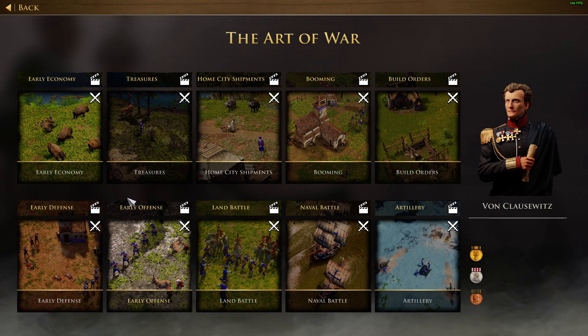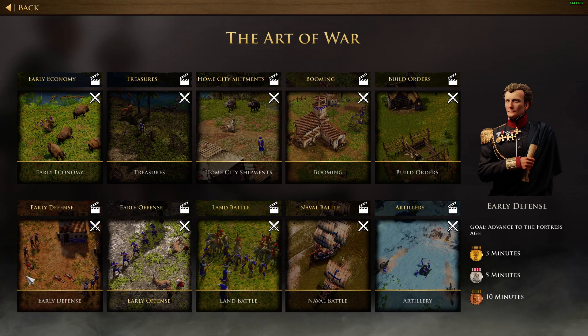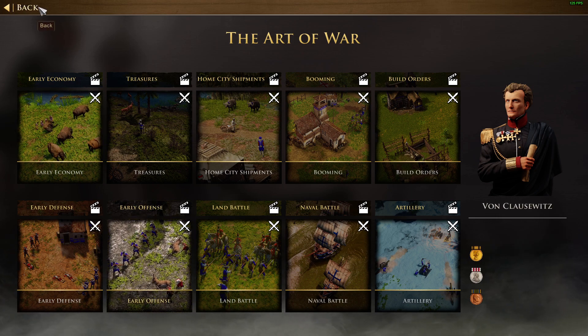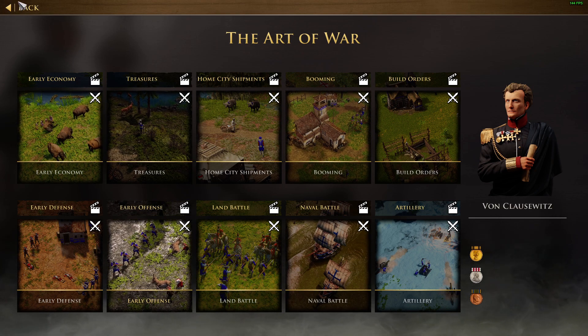One of the things is the early offense tutorial where we need to kill eight villagers. I have done this. I've been playing this game for a while, but I'm not really comfortable in raiding enemy villagers. So I thought, why not put this teaching to good use? Let me do this tutorial and implement that in a real 1v1 game without being afraid. If you have time, please do these tutorials to get better at the game — that's my suggestion.